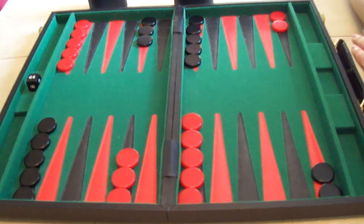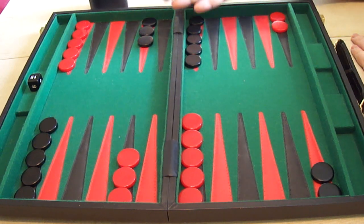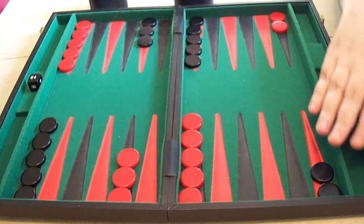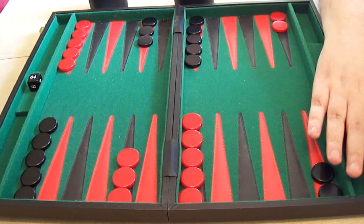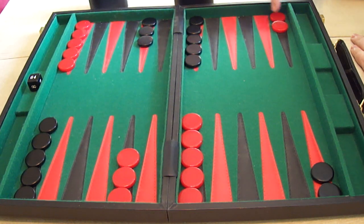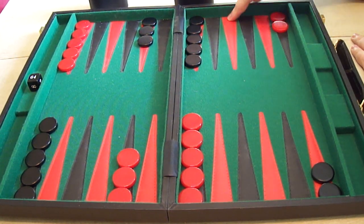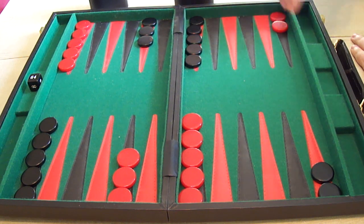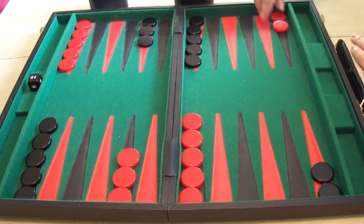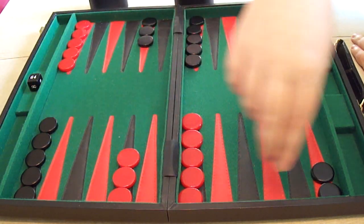Let's talk about how the pieces actually move. Here is the opening position for every game of backgammon — this is how it starts, pieces arranged this way. These pointed triangular things, as I've mentioned before, are called points. There are twenty-four points on a board, and the players must advance their checkers around the points to their home board.